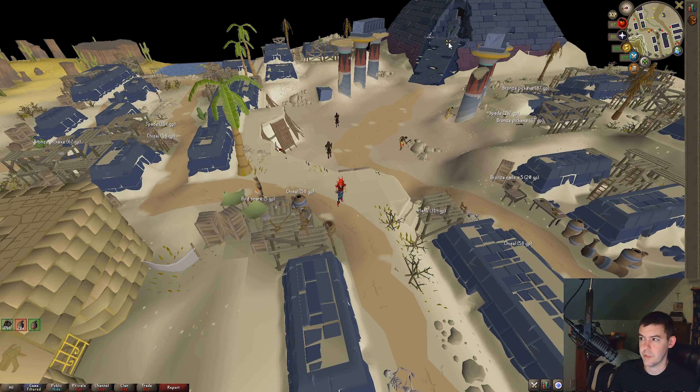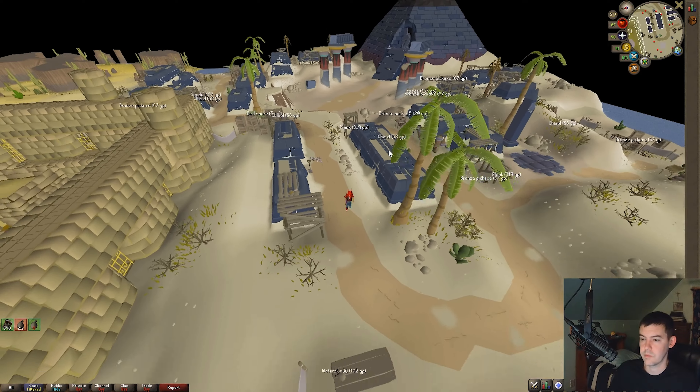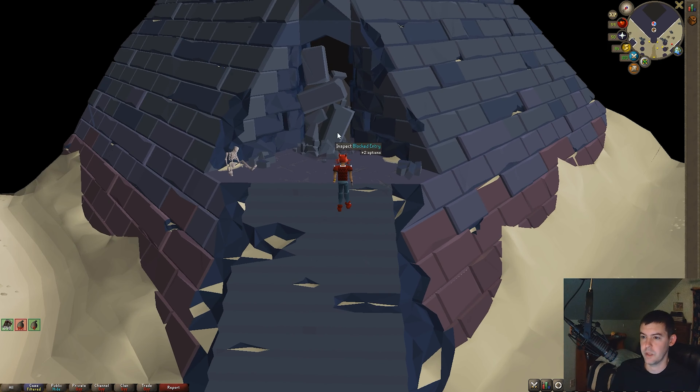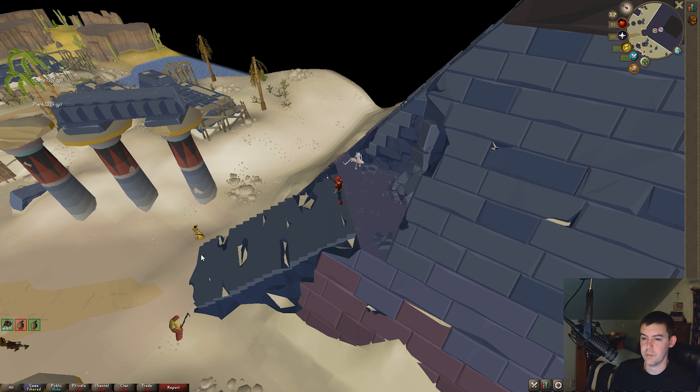I'm going to run southeast to the blocked pyramid and inspect it. So I'm going to inspect this blocked entry, and my game says the entrance is completely blocked.